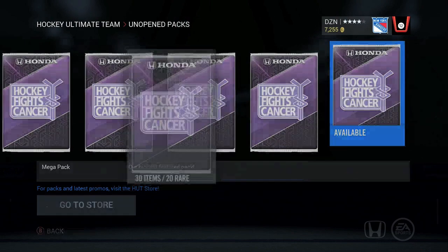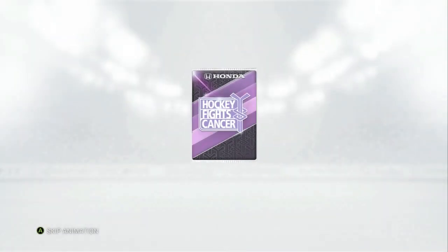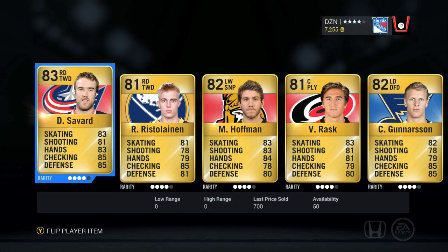Stick around, there are some sick pulls right here. I get an Aaron Ekblad in the first pack, but we've got 16 of these to go through — 16 packs, 30 rare items each, to go through and see what we get.